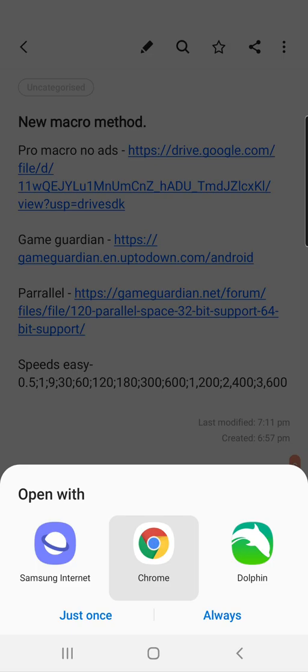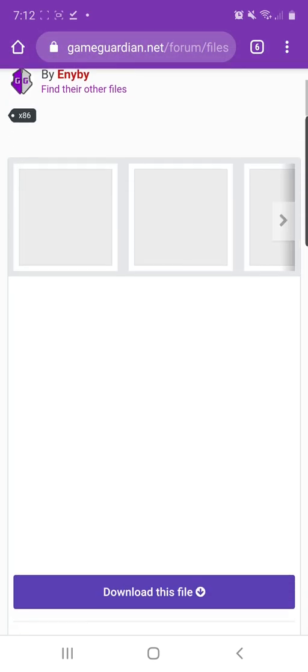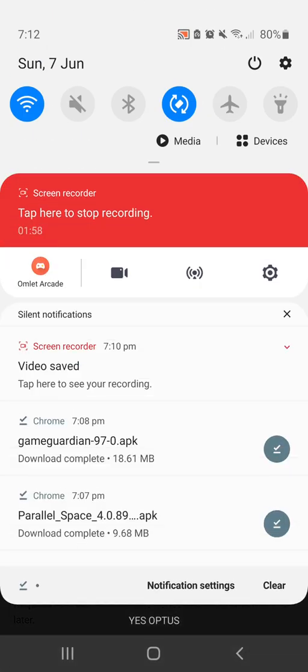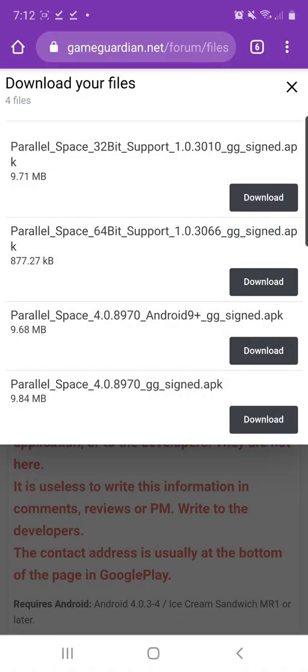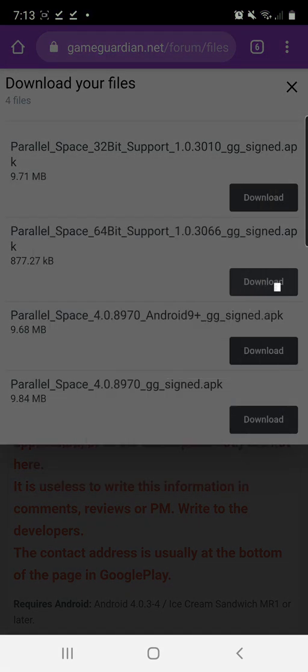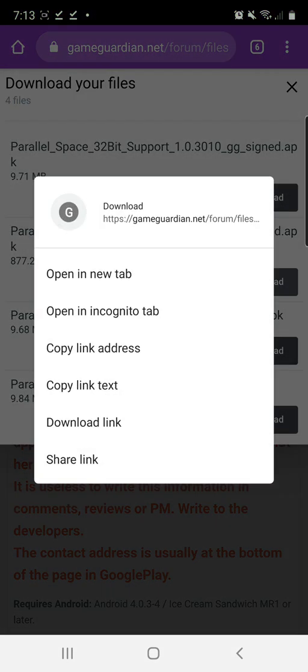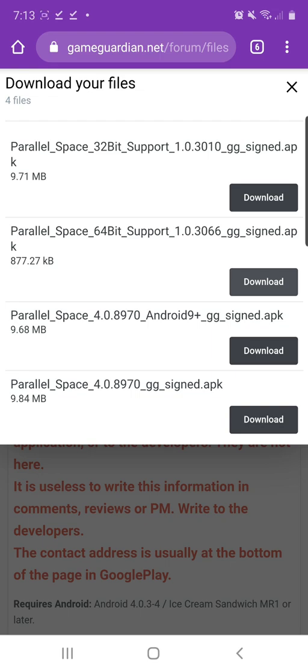Now you're going to want to download this third one — this is a bit tricky, so follow these steps carefully. This is probably where most people mess up. Load up the other website, scroll down, and click the download button. There'll be five different downloads. Go to Settings, find what Android version you're running. I'm on the latest Android, so I'd download the Android 9 plus version. You must get the 64-bit one.